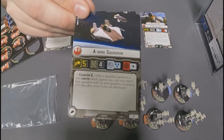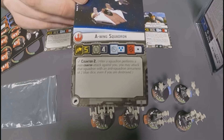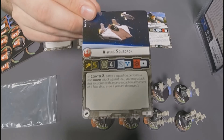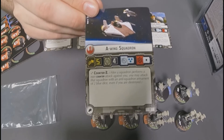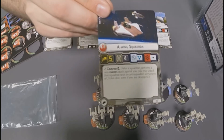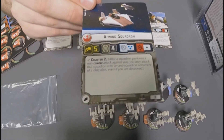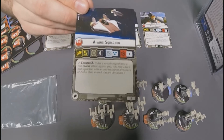Here are the A-Wings. These guys are fast, and they have got pretty good hull points — better than a TIE fighter at least. Three anti-squadron blue dice, one black anti-ship. The really nice thing about them is they introduce the counter two ability, so this is the type of ship you fly directly into your enemy TIE swarm to block them up. Counter two means that after a squadron performs a non-counter attack against you, you can attack back with two blue dice. Coming in at 11 points, not too expensive for what you're getting.